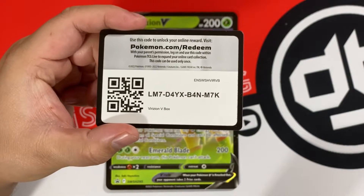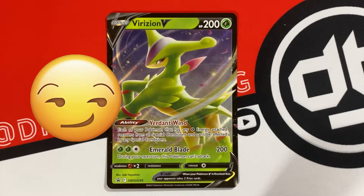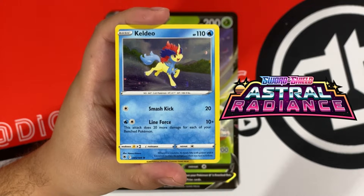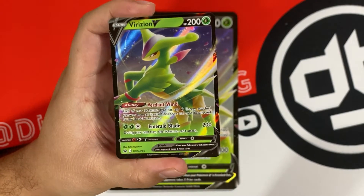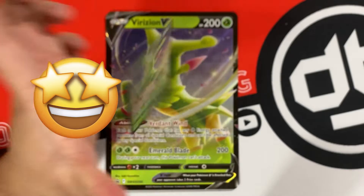As always, these boxes come with a code card as well as a cool jumbo card. The V jumbo cards are cool, but I'm really liking the new V-Star jumbo cards. The extra Cosmo foil card is Keldeo, so that's cool — EditingDigi will put it on screen because I have no idea what set it is. Also, it does come with the Virizion V, which is a Black Star promo, so that's cool. I will take it.